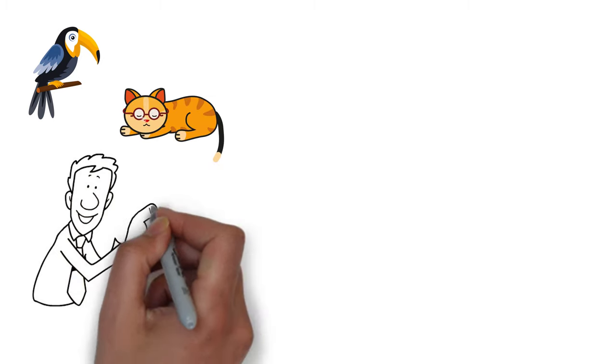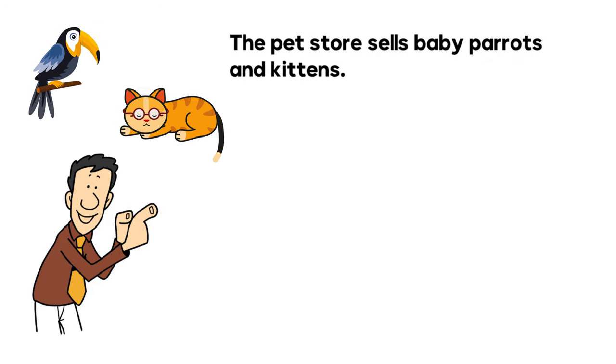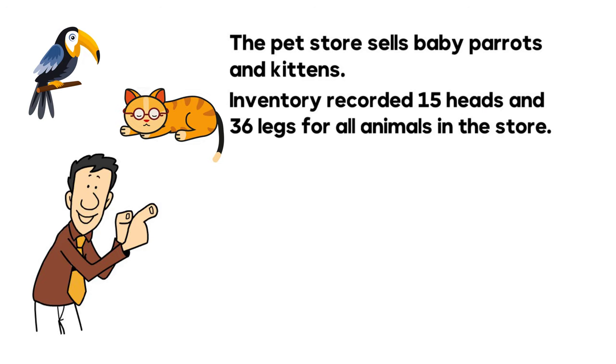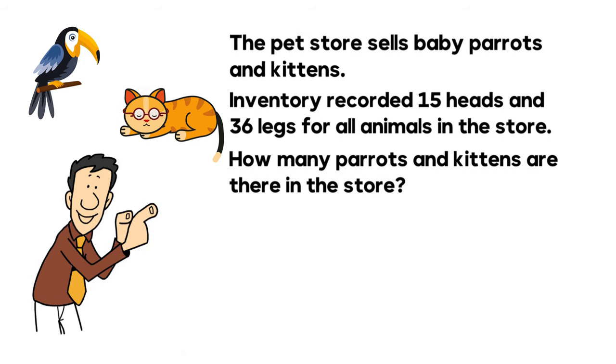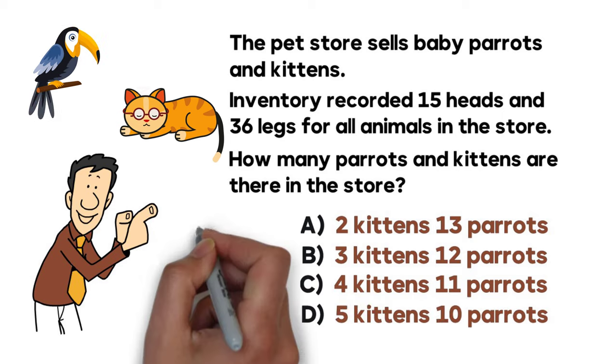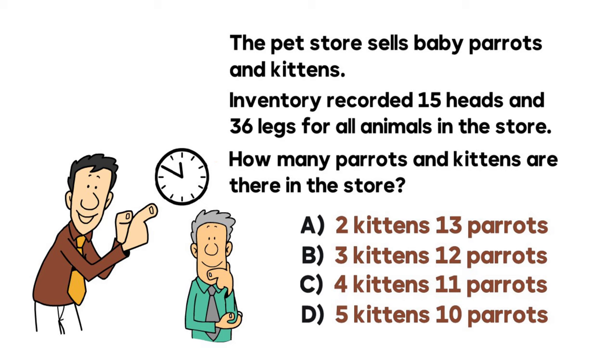Here is an excellent question, variations of which we very frequently see on the test. The pet store sells baby parrots and kittens. Inventory recorded 15 heads and 36 legs for all animals in the store. How many parrots and kittens are there? Choice A: 2 kittens and 13 parrots. Choice B: 3 kittens and 12 parrots. Choice C: 4 kittens and 11 parrots. Choice D: 5 kittens and 10 parrots. Give yourself 10 to 15, maybe 20 to 30 seconds. Let's work on the solution together.